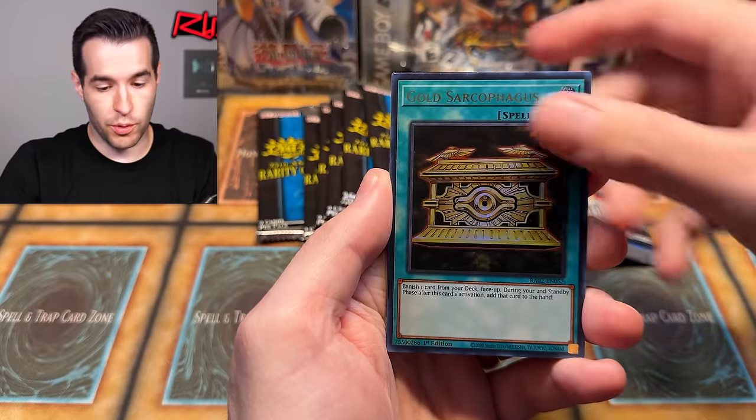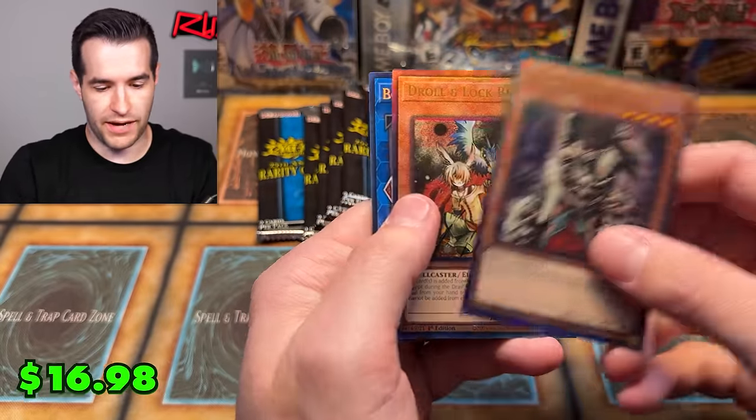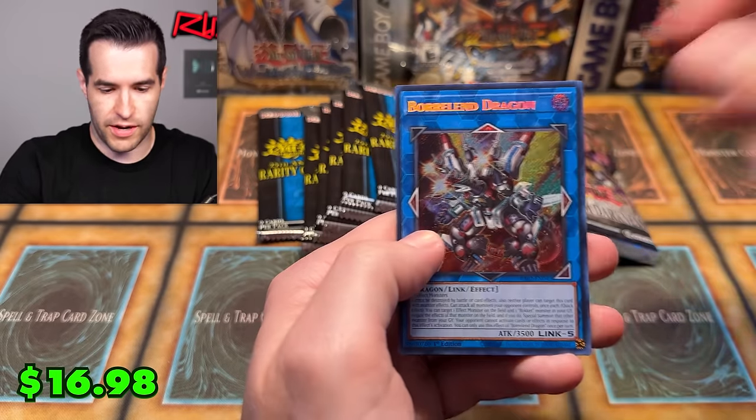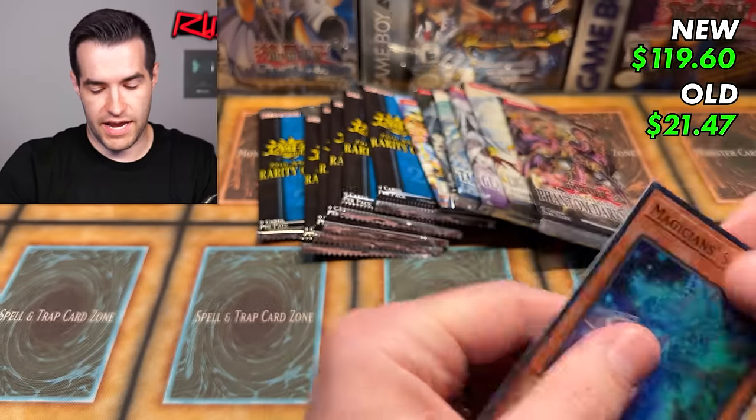Pearly, Borlo Dragon, Sarcophagus — there's a Skull Meister! Back-to-back prismatic ultimates — Droll and Lockbird and Skull Meister. It's Hand Trap City. Borland, Trap Tricks, and Magician Souls. Wow, we are down to some pretty nice packs.